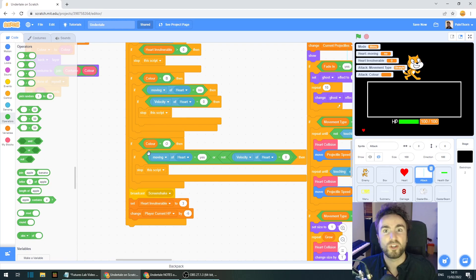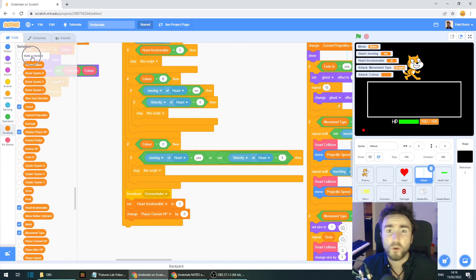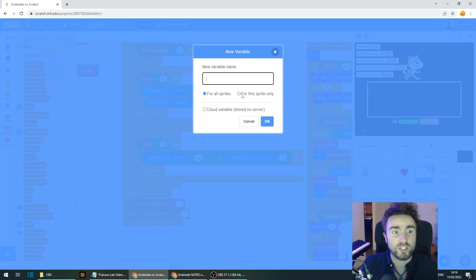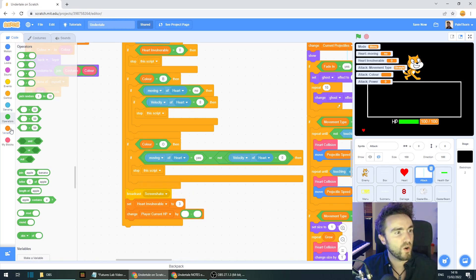The next thing we need to do is go into all our old attacks and set the color so we don't run into that bug I mentioned earlier. This is also a perfect opportunity to change the different strength and power of attacks. Currently, all attacks deal minus five HP. Let's put a variable in here so we can change how much power different attacks have. Go to variables, click make a variable, click for this sprite only, and call it power. Then put minus power into that change player current HP block.